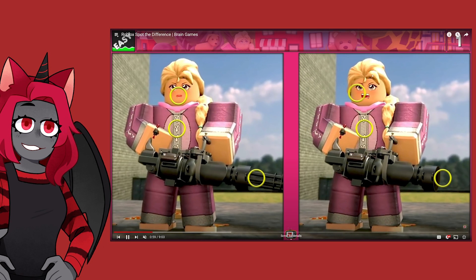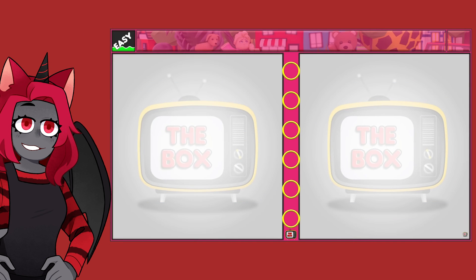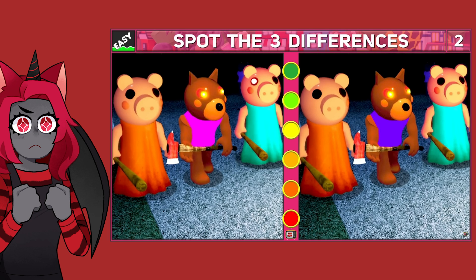Yeah — the gun, the outfit, and the mouth. We got three. So the next round, we're going to see how many we get. We're going to add up our points this time and then see what we get at the end.